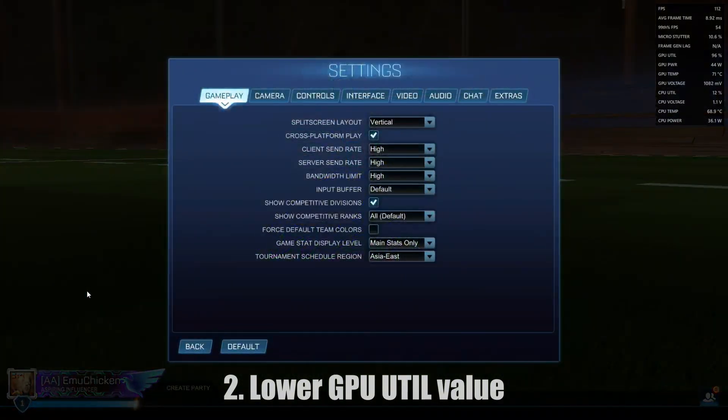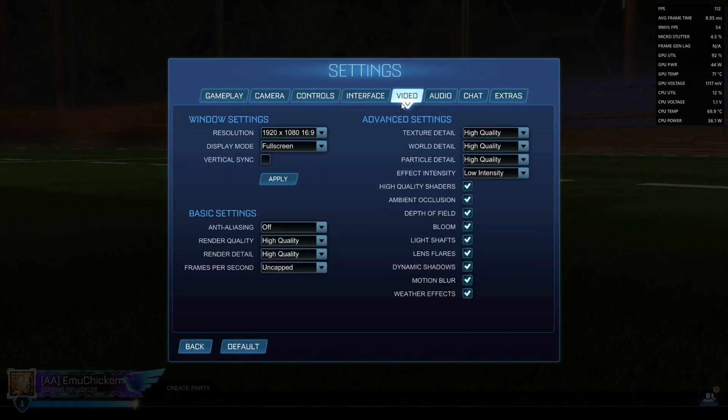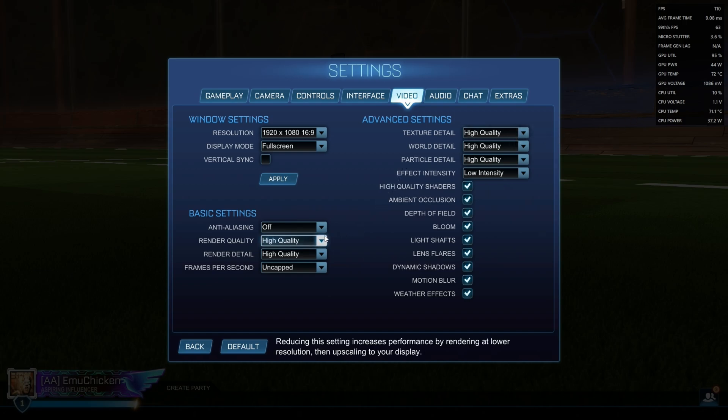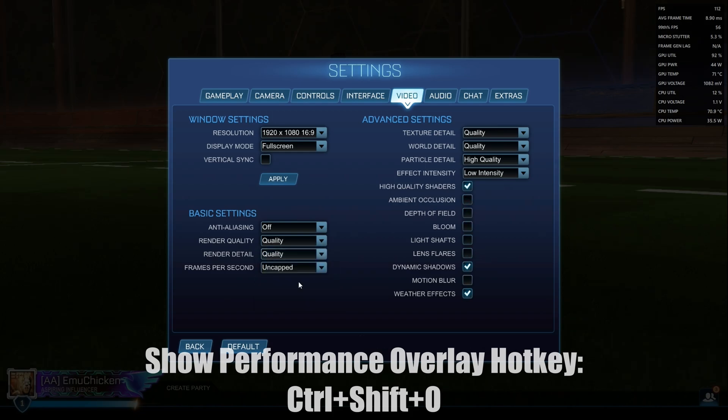This would usually involve changing graphic options or resolution, but if we did this without any limits, our GPU util would be near 100 and our memory will throttle. So what we'll do is adjust graphics settings so we have FPS over 60, as this is the minimum value I'd like to play my games at. To get the Radeon Overlay at the top right, you need to press CTRL, SHIFT and O, and you can see how changing these settings adjust the FPS.